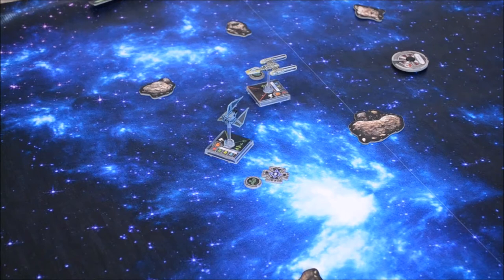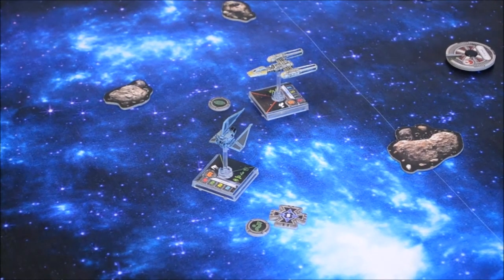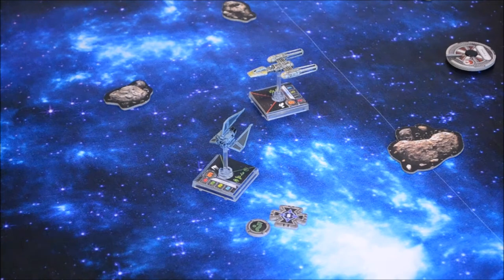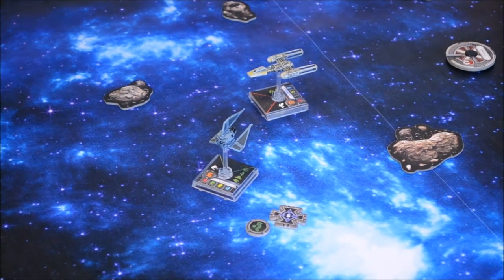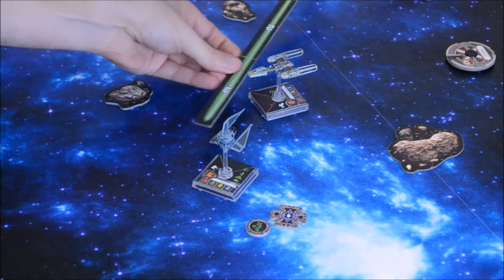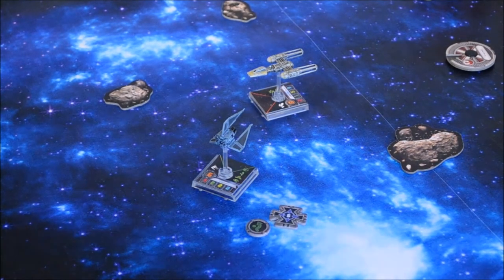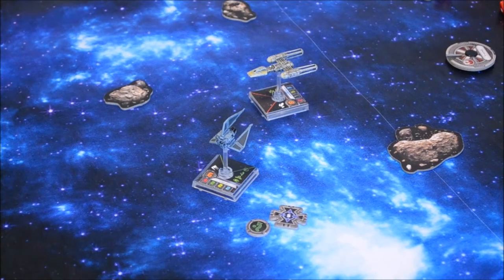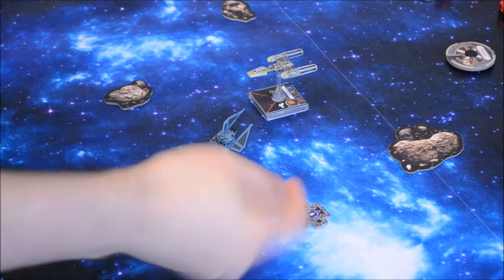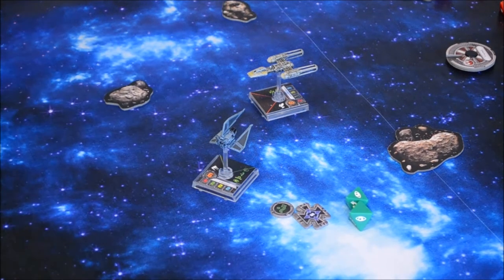On to the combat phase. He attacks first with the higher pilot skill, using the Blaster Turret. We confirm we're at range one, so Horton Salm's ability to re-roll blanks at range two and three doesn't apply. He rolls three attack dice and gets two hits and a critical. I roll two defense dice plus my evade token: I get a focus and a blank. With the evade token I cancel one, so I take two hits — two shields gone, leaving me shieldless.